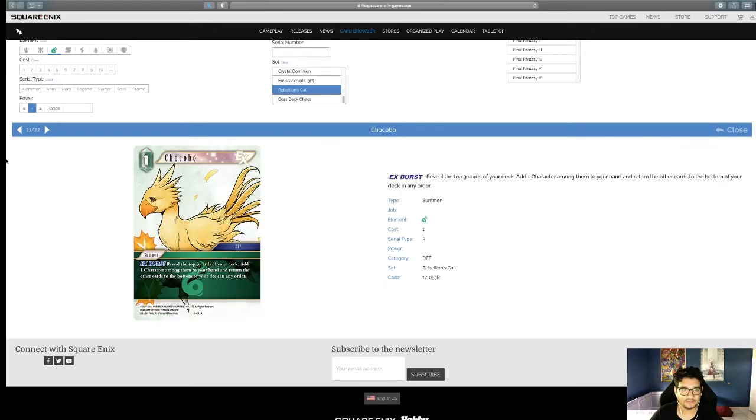This Chocobo is great! Reveal the top three cards of your deck, add a character among them to your hand, return the others to the bottom of your deck in any order. Essentially Scry 3, grab one — let's go. Super cheap, great card, and it's a bird. What else is there to ask for?